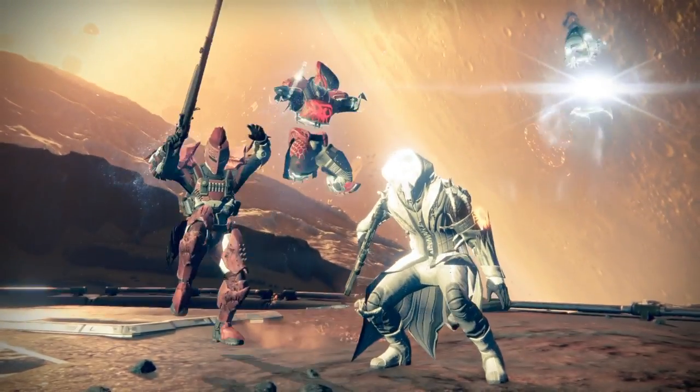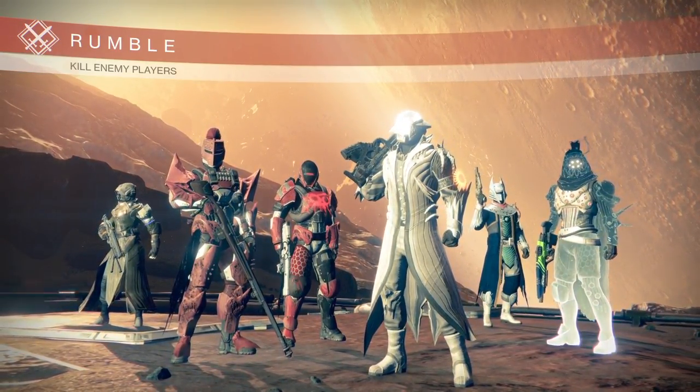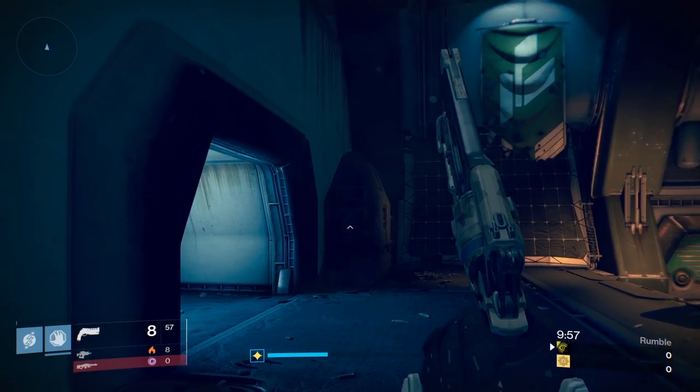I am also running this blue hand cannon that I just got yesterday. The only reason I kept it is because I was checking the rolls on it and it turns out the rolls are actually quite good. It has Last Resort and Explosive Rounds and even though it's a blue it still dropped at about 304 light. So this weapon may be something to use in Trials sometime.